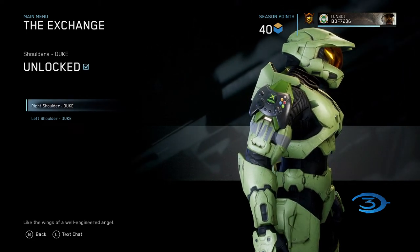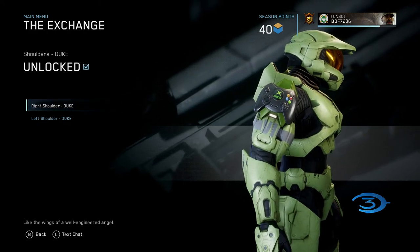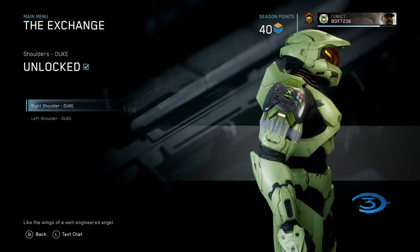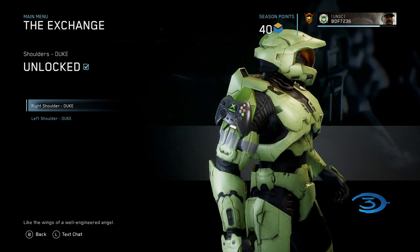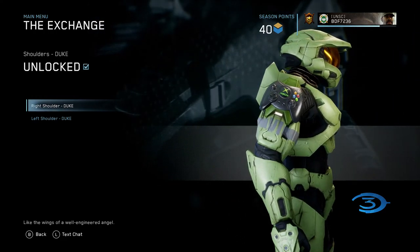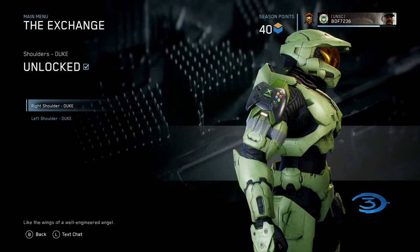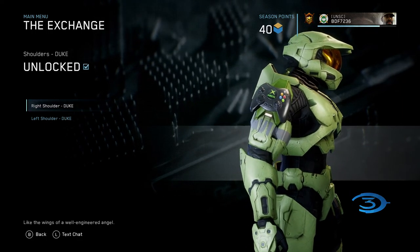One of the items they added to the Master Chief Collection was this original Xbox controller to celebrate the 20th anniversary of Halo 1. If you look at the top right of the controller, above the Y and B buttons, you will see the black and white buttons I talked about. Although this is the original Xbox controller, I had the redesigned model where the black and white buttons were down and to the right from the right stick.